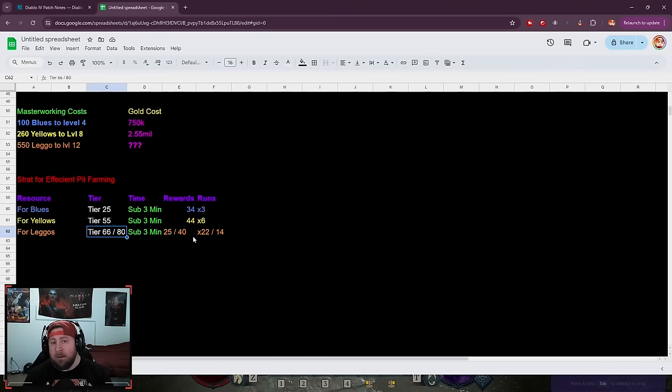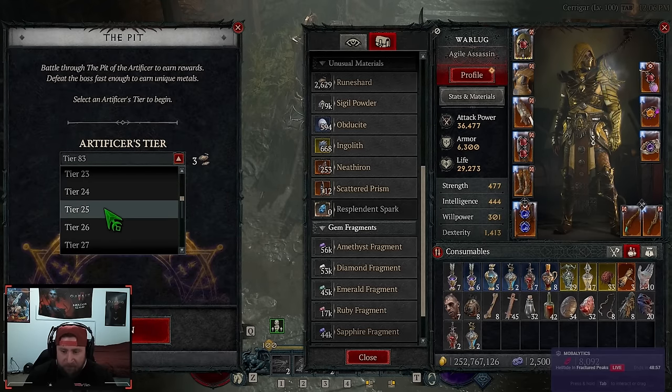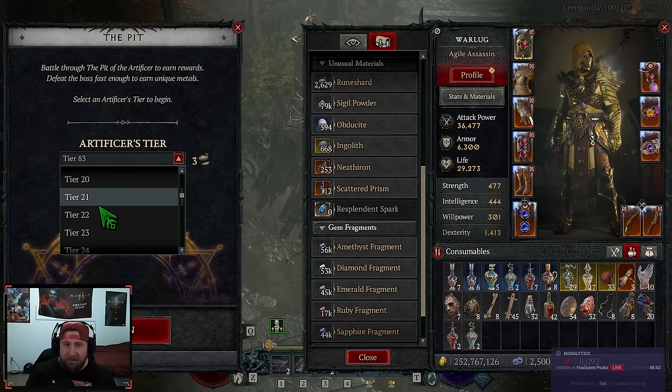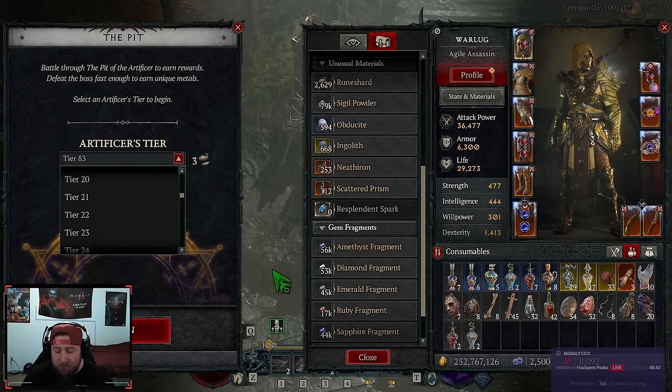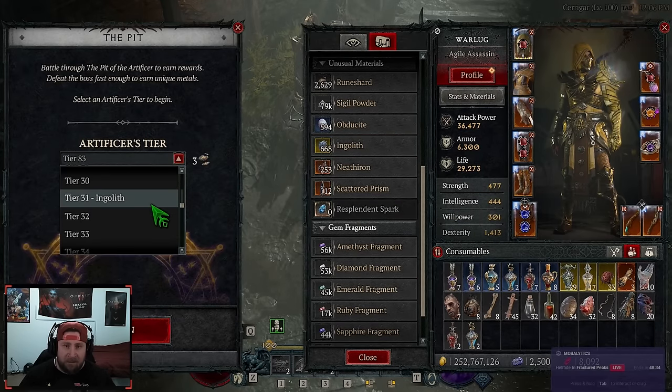The way you level up resources in the Pit is quite unique — when you go up a tier it only goes up by one, but then there are jumps. For example, in earlier tiers before tier 25 you get one at a time, then it jumps to 25 as a clump, then it's one-one-one again, then another clump. These levels are very efficient and work for any single class. However, as a disclaimer: if you can farm T100s or T90s in three to four minutes, go for it. These numbers are just best for all classes generally.